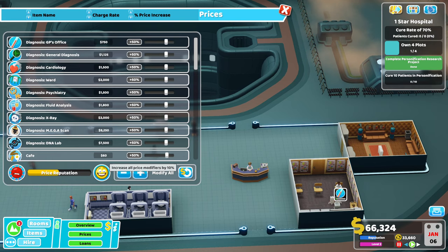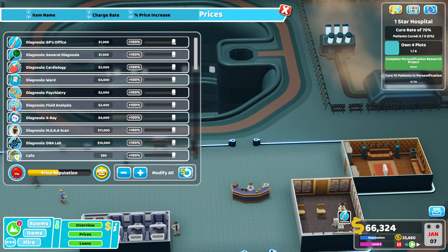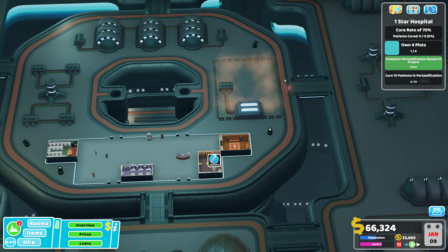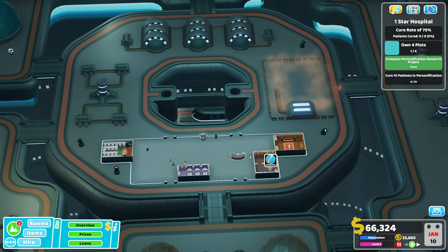Let's also make sure we've got all our prices up, but we'll bring down our prices for diagnosis. This way - if you haven't seen me do this before - it's going to make sure that everyone's nice and happy. Happiness levels are sky high by the time they come for treatment, which is where we make the big bucks.